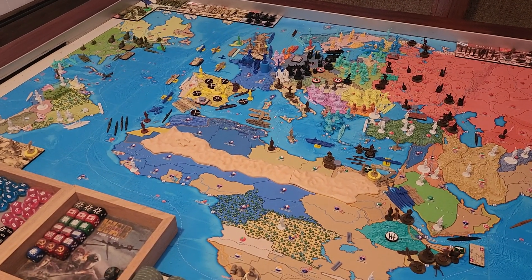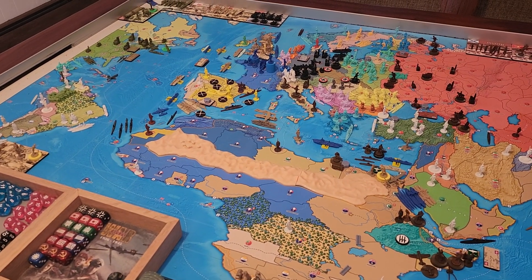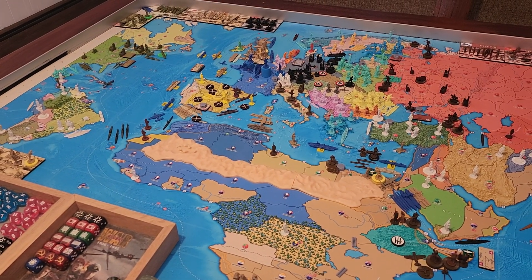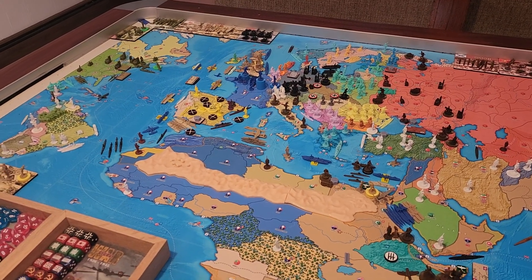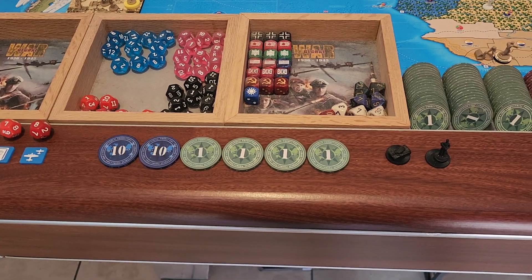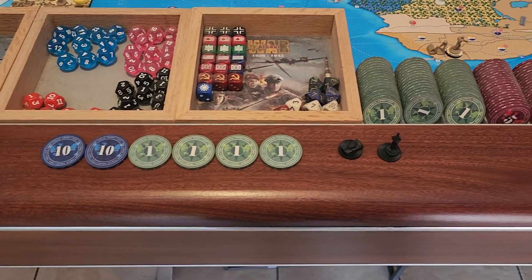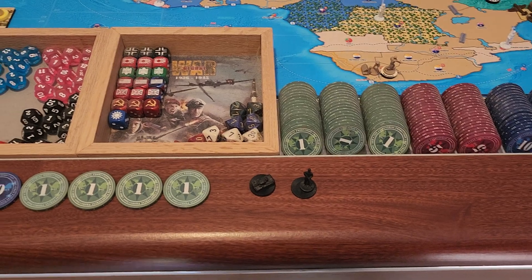Hey guys, Panzer J back here in Operation 20 Core. We are up to turn 7.1 for Germany — it is July of '39. Let's get into German purchases: 24 IPP to spend, and we're spending all of it on three medium armor for 18 and two paratroopers for six. That gets us our 24.